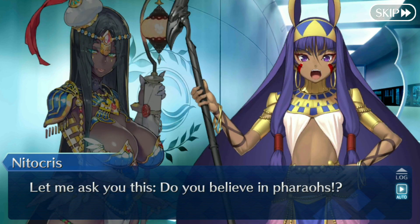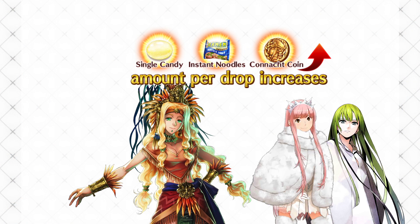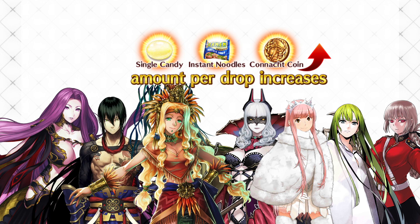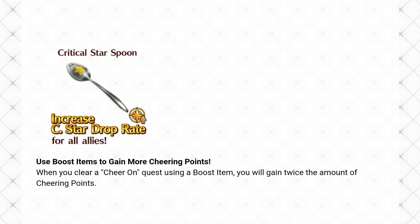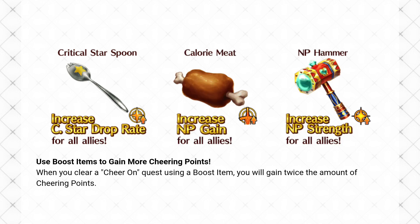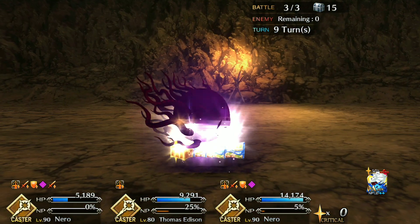There's also a plus one bonus for some of the servants we'll see in the story for part two: Enkidu, Ketz, Maeve, Nightingale, Carmilla, Gorgon, and the Assassin of Shinjuku. We also have booster items just like part one, but their effects are a bit different. We'll have spoons for a 100% increase to star generation rate, meat for a 50% boost to NP gain, and hammers that boost NP damage by 50%. Just like part one, we have four rounds of racing with cheer quests each time.